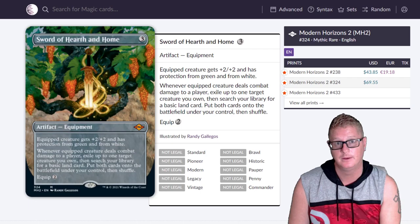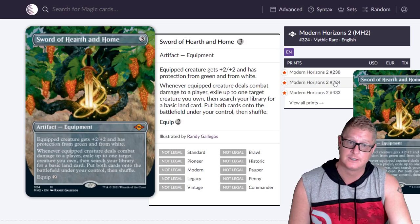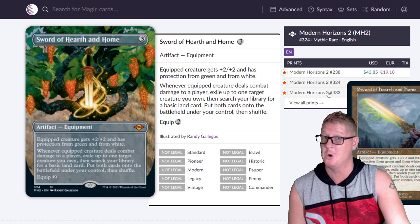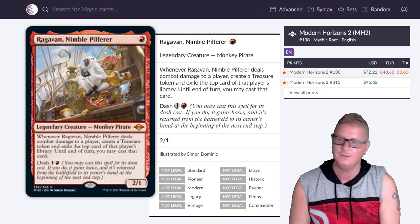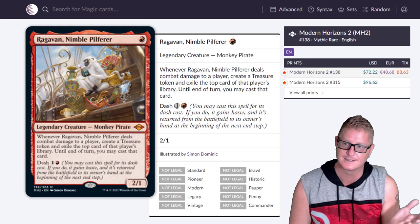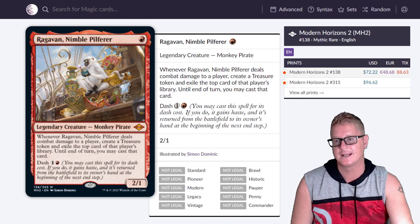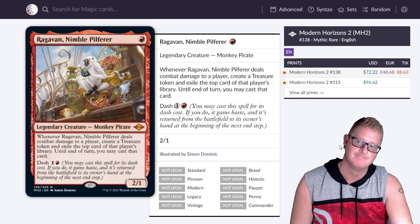Sword of Hearth and Home extended art at $69.55. Then Nimble Pilferer — dirty with Dash on it. When Nimble deals combat damage to a player, create a treasure token and exile the top card of that player's library. Until end of turn, you may cast that card. It's got Dash built in — it gains haste and returns to its owner's hand at the beginning of the next end step for two mana. $72.22.